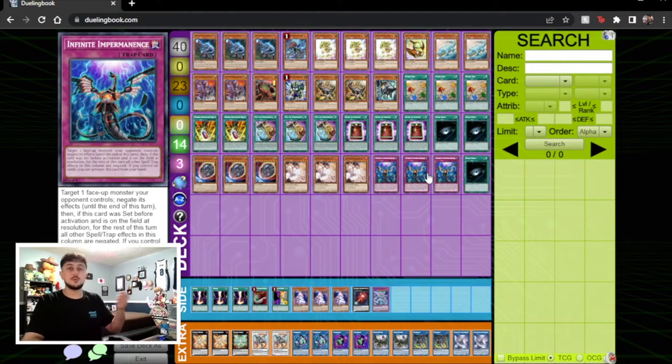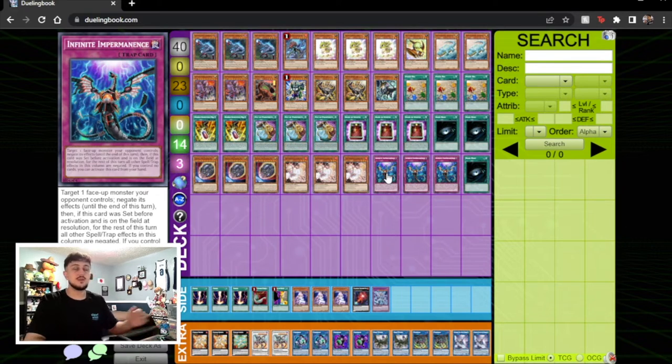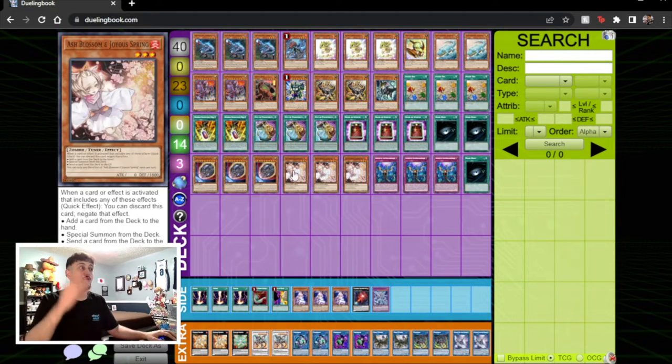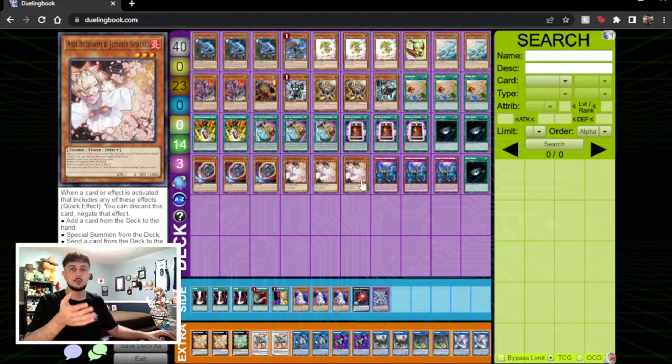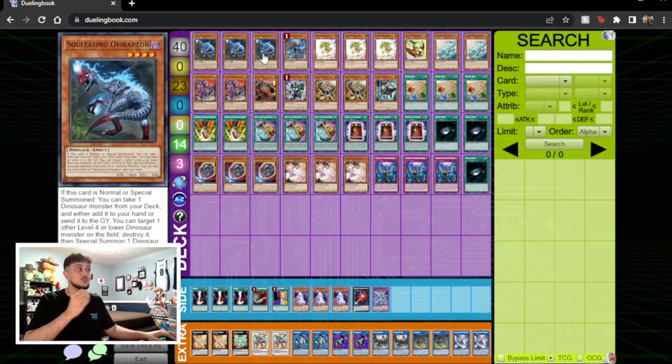Imperm is really good against Kashtira — keep in mind Imperm or Dark Ruler doesn't lock you out of your zones, which matters because the opponent can zone-lock you with their board. That's why we're playing so many board-clearing cards to clear our opponent's boards and our own zones so we don't get zone-locked. Dark Hole, Book of Eclipse, and Imperm stop your opponent from getting to that point. Ash Blossom also stops your opponent from getting there — if you're opening Ash and Imperm against the Kashtira player, you're pretty much winning the game.